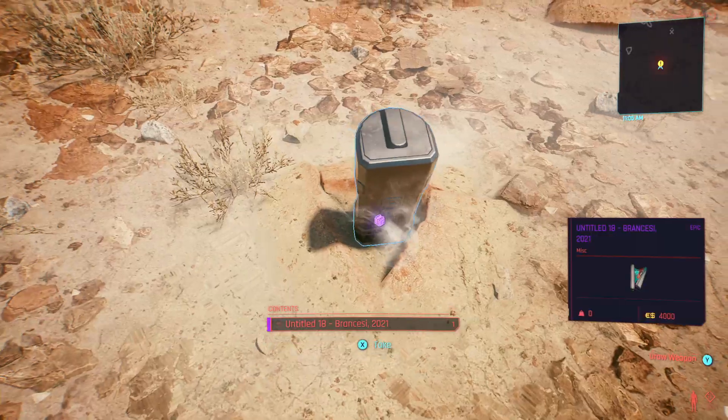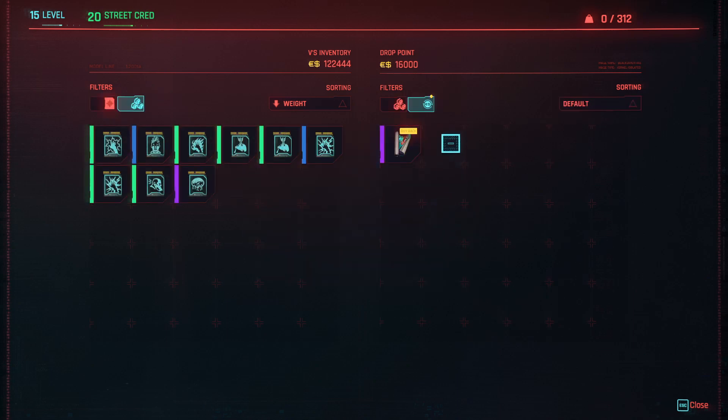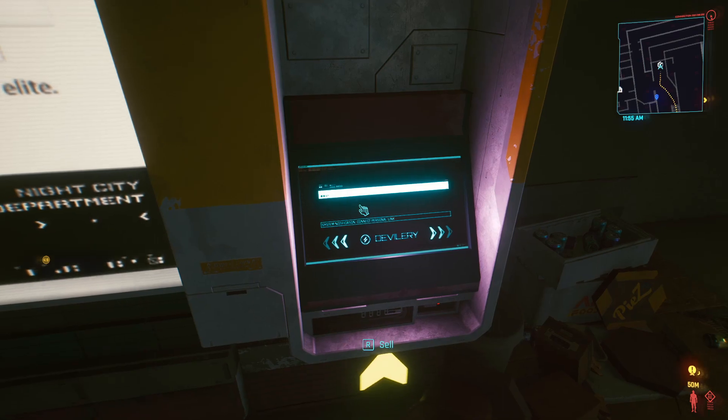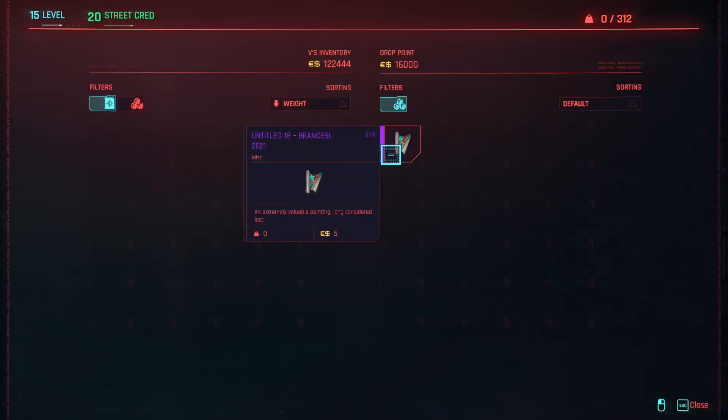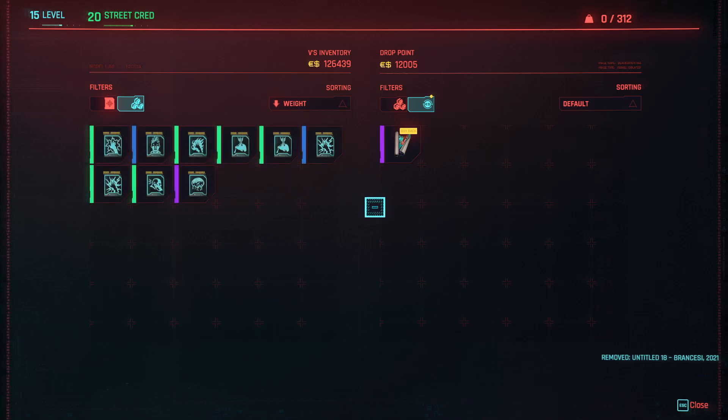Once you have the painting, head to any drop point. Open the drop point interface and sell the painting for 4,000. Then exit the drop point interface, open it back up, and now buy back the painting — it should only cost five dollars.